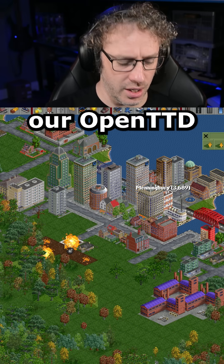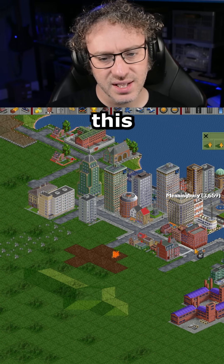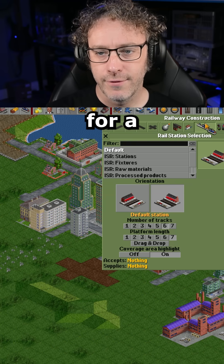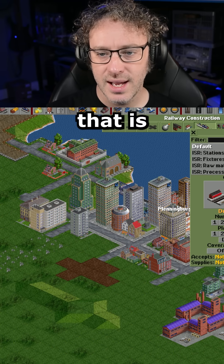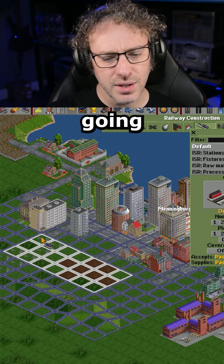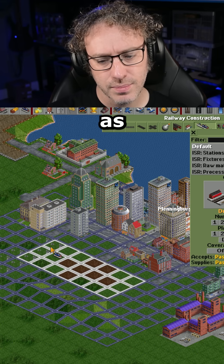Something we haven't done very much in our open TTD world is make a Roro station. If I get rid of this house, this town is in a very good shape and position for a Roro station. That is where you have a train that comes in one side and back out the other. I'm going to do a three track one and I'm going to try and get as much coverage in the town as possible.